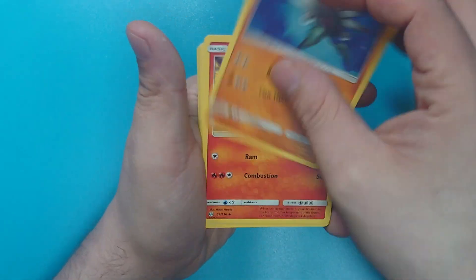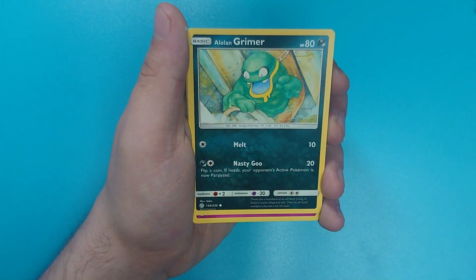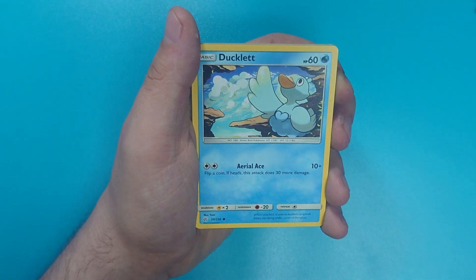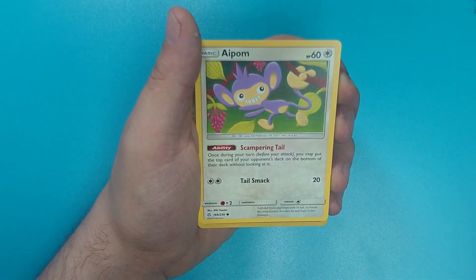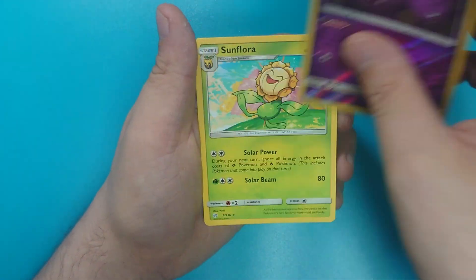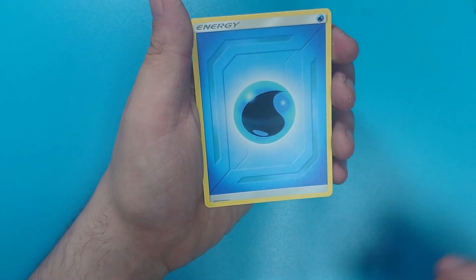Anorith. Mawile. Ends Resolve. A Alolan Grimer. Swirlix. Ducklett. Woobat. Aipom. Reverse Weezing. And a Sunflora — bit of a meme there. And a Water Energy.